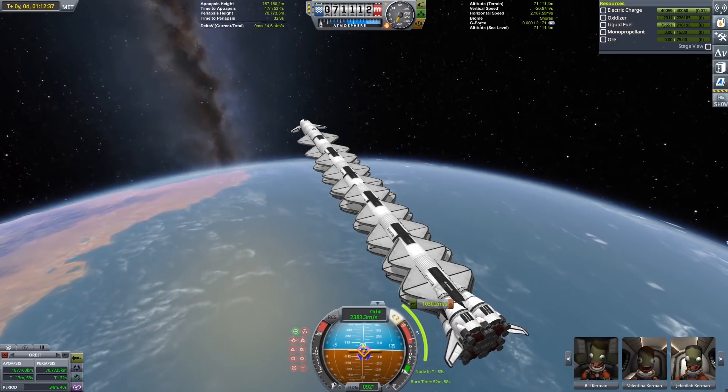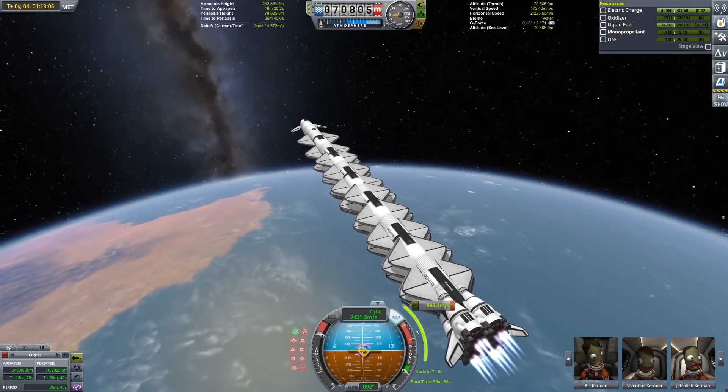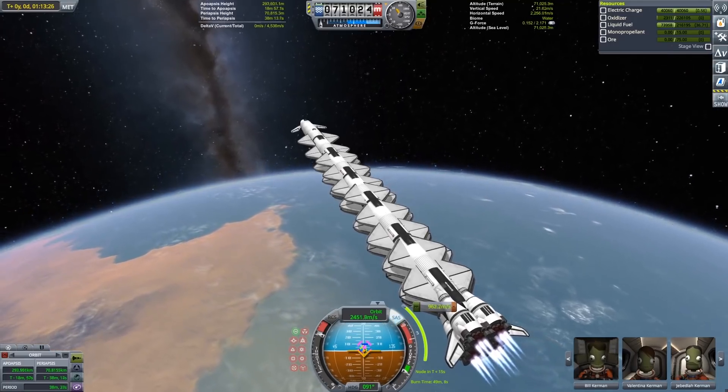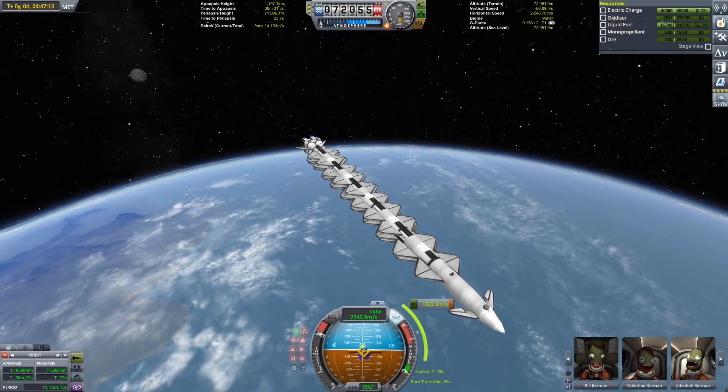EVE planes, especially those with a combination of propeller and rocket engines, get very complicated in terms of all the different things you can do with them, so I'm just going to talk about a few of the most interesting features of the design.